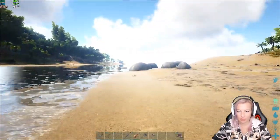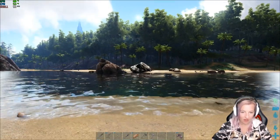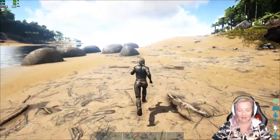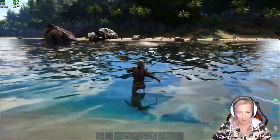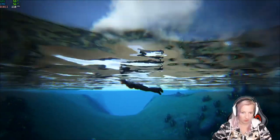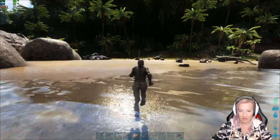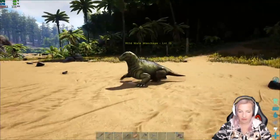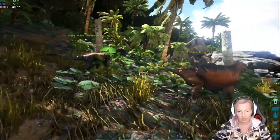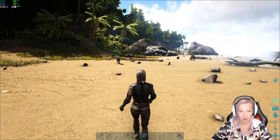I have literally run back past where we spawned, but I think I have finally found one — there is one hiding behind that rock on the other side of the water. Can we make it across this water without getting nommed on by some piranhas and sharks? Let's zoom out and have a quick look around — nothing here that wants to chew on us that I can see. There's a couple of them here! Hey there buddy, level 15. Oh you're getting nommed on by a dilo — what level are you? Level 35. I'll go for the level 15.